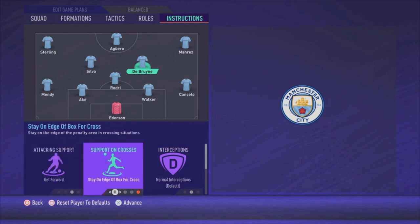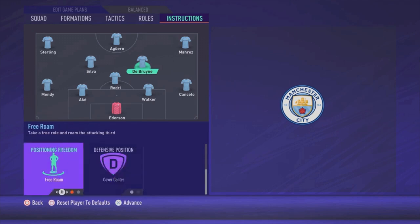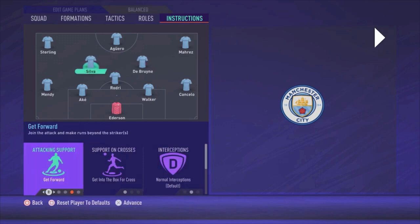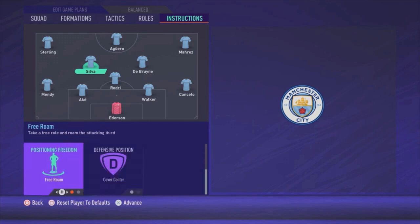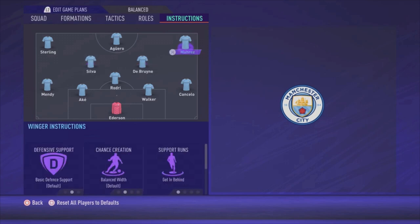For De Bruyne: get forward, stay on the edge of the box for the cross, cover center, and free roam. That's a lot of instructions, but he's doing an amazing job. Silva has: get forward, get into the box for the cross, cover center, and free roam. So Silva goes into the box for the cross while De Bruyne stays on the edge of the box. If you put them both to get into the box for the cross, it's a bit too much. De Bruyne's shooting is really good — if you're crossing and your opponent heads or clears the ball to De Bruyne, try to shoot and score. It's really amazing the power he has. Two really attacking midfielders, but it pays off if you play it the right way.